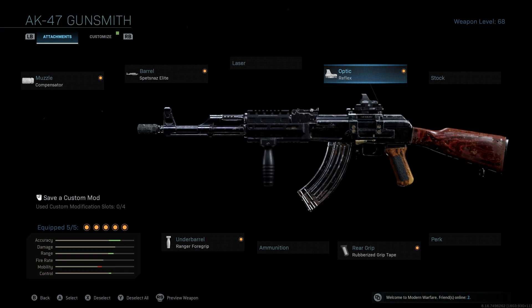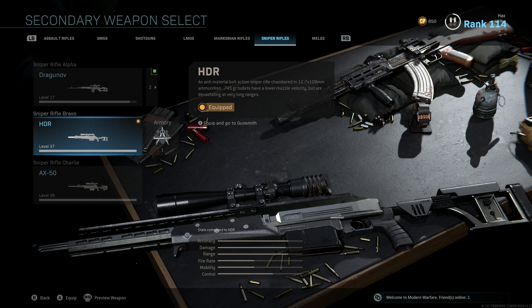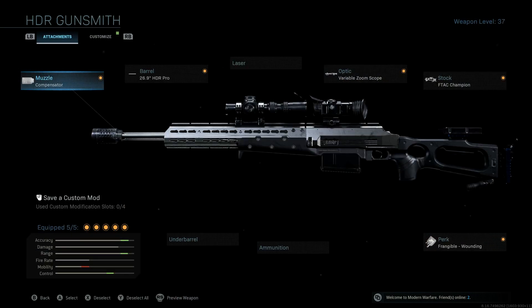That's for the AK-47. Like I said, 7.62 is really deadly, so I'm sticking with the AK-47. For the secondary, the HDR — so you can engage people at further range. On this one, I have the compensator, the barrel — the 26.9 HDR Pro.